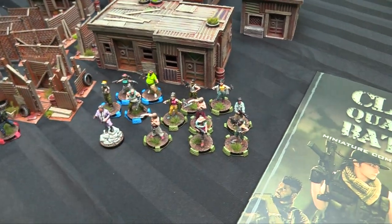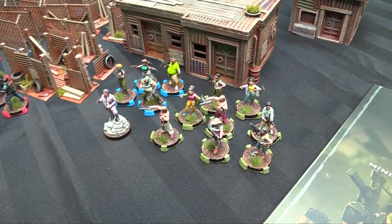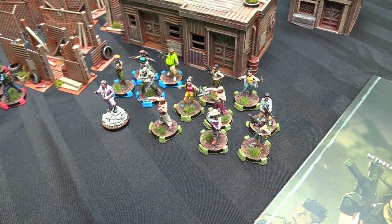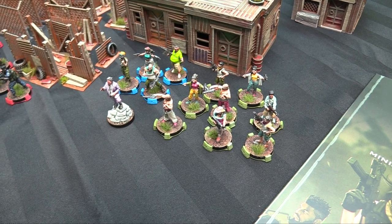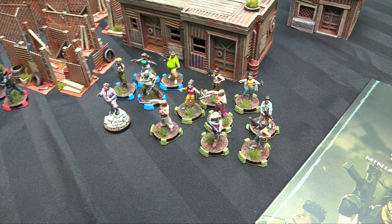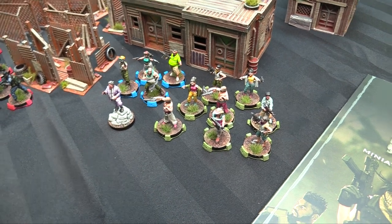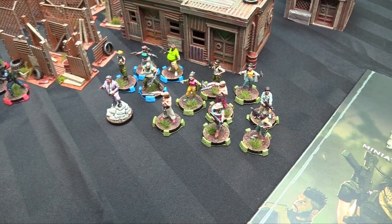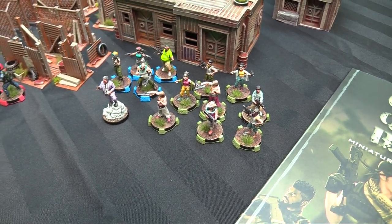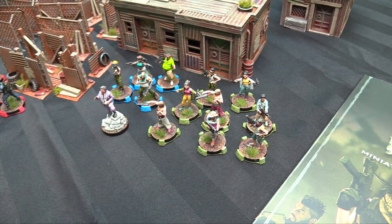I painted the cartel miniatures with contrast paints over White Scar, and the basing is done with Stirland Battlemire, dry brushed with a bit of Mournfang Brown and then a bit of beige. I used Highland Tufts from Gamer Grass to finish it off. Lots of contrast with a bit of detailing afterwards — putting some white into the contrast and throwing highlights on the skin and clothing. Whenever there was a duplicate model, I reversed the colors, like purple pants on one and purple shoes on another, so you don't see the repeating miniatures as often.